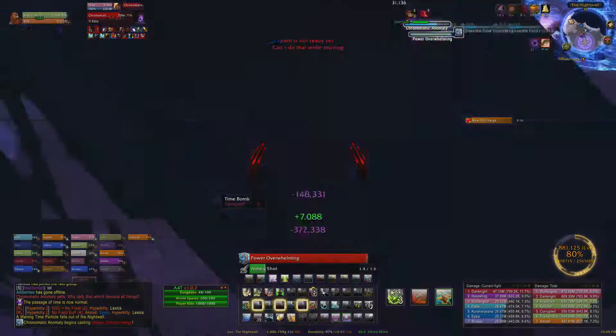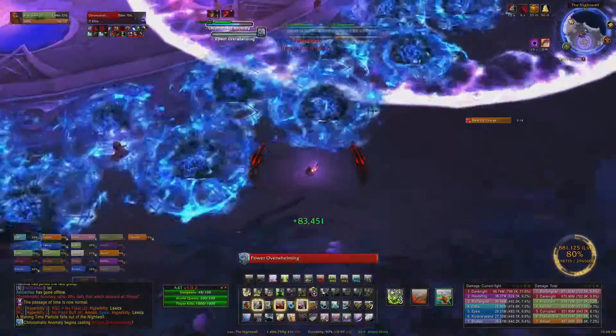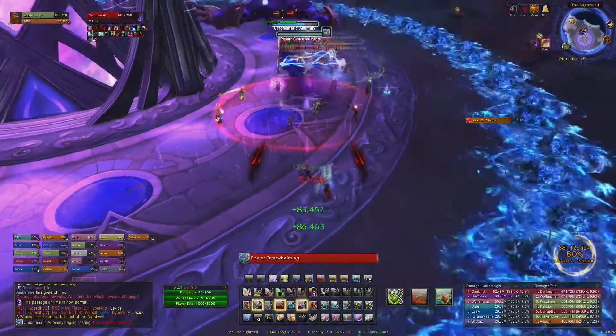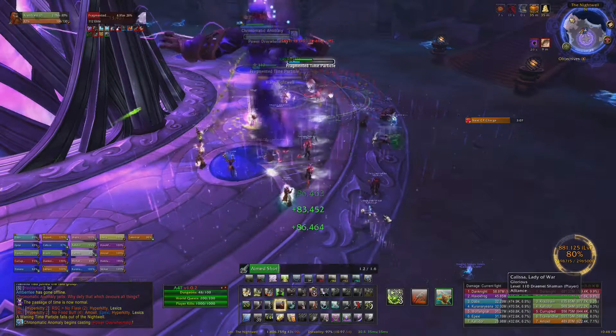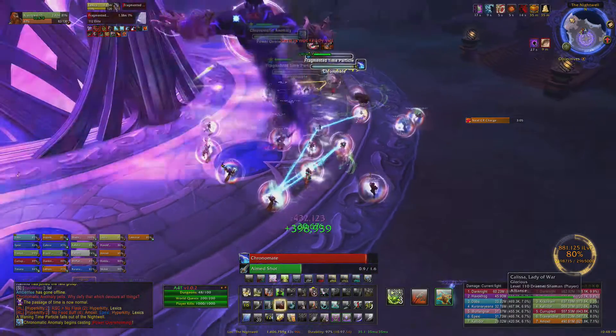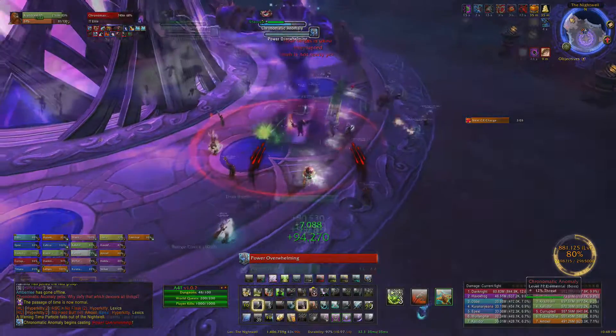Temporal Orbs are two rows of blue swirls that spawn from the middle of the room. The best place to stand is on the outer edge of the circle on the floor, as the gap between these orbs gets bigger and makes it easier to dodge. Don't go too far out though, as the second line eventually catches up with the first and closes all gaps.